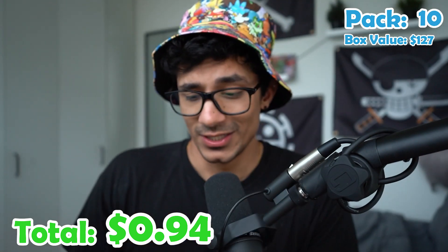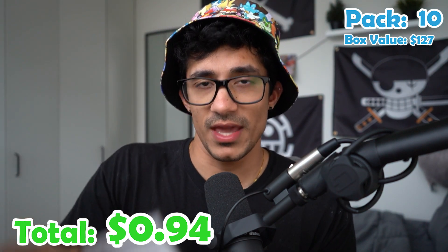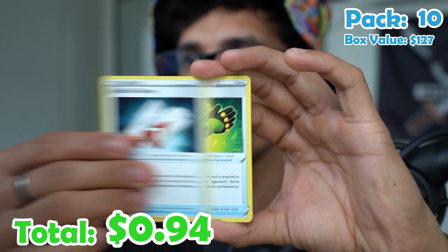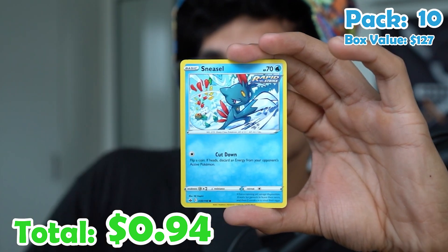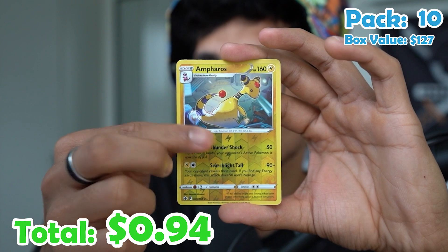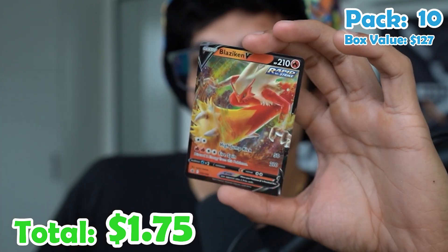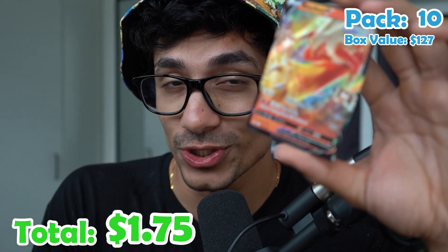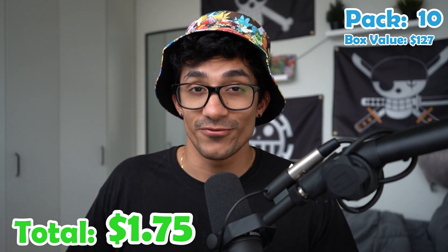Pack ten. Electric energy, Kirlia, Gloves, Gloves again, Mareep, Heracross, Clobbopus, Grookey, Sneasle. For the reverse we have a nice Ampharos. And a Blaziken V! Not the Blaziken we want, but we'll take it. That was our first hit out of 10 packs. If that's what the ratio is in this box, I'm going to be upset.